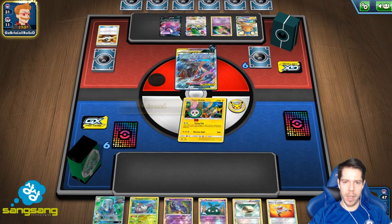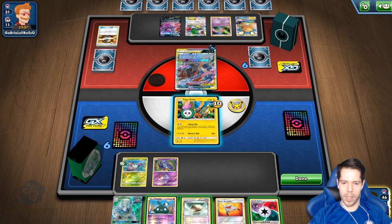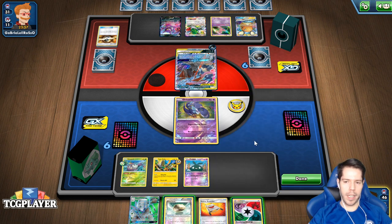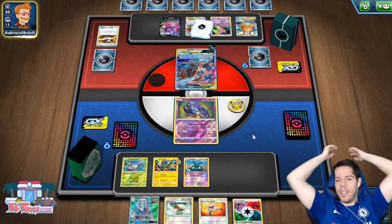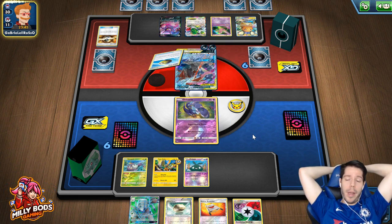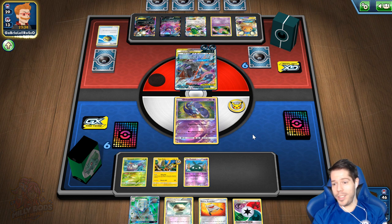My opponent is playing a combination of Dende, Shaman, and Crobat, which is insane. We're dead drawing here, which is not the best. I'm going to keep this energy because I might get a hit next turn. We might have a chance to punish with Trashalanche. Like I said, this is purely for fun — I expect to win zero total games with this deck. We'll just see what happens.